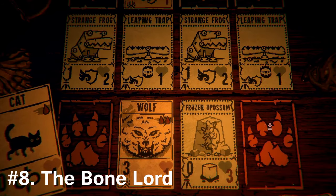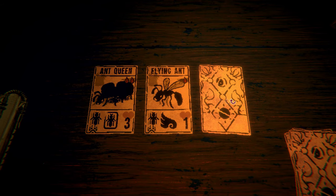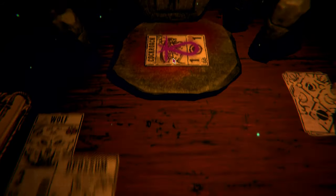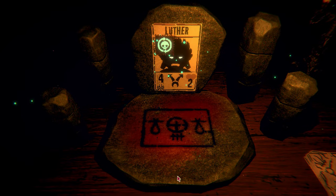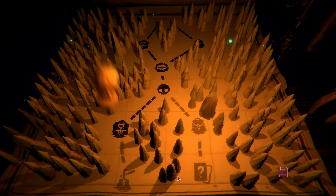Number 8: I can become the Bone Lord! Number 7: this game can get me to say sentences like, "I really hope I find a cockroach." It's because they're really useful — they have a sigil called Undying, which means that whenever it dies it goes immediately back to your hand and you can replay it as long as you have the resources to do so. And that powerful sigil can be transplanted onto other things.